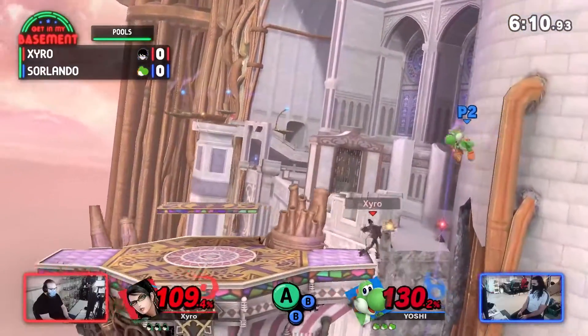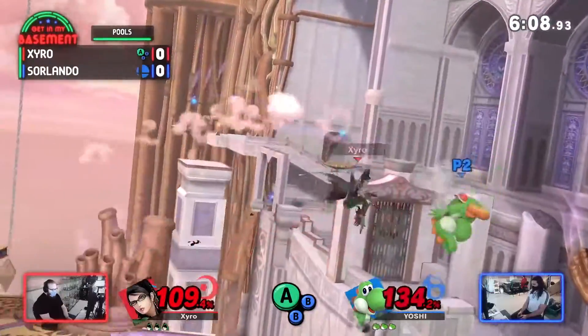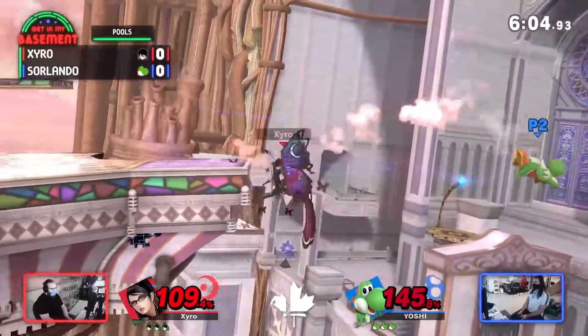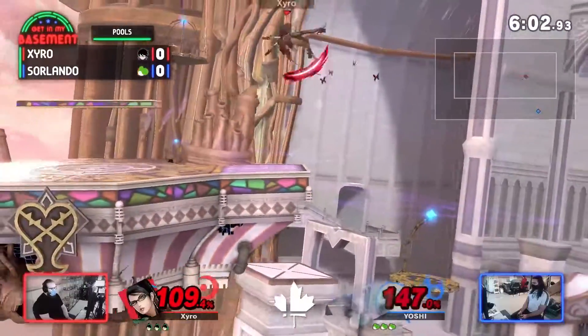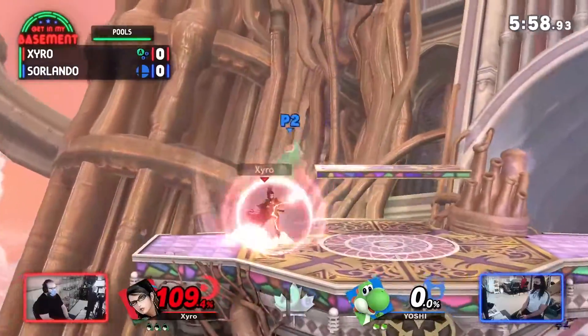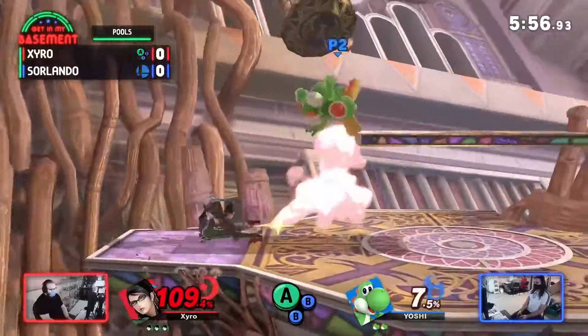Good combo there from Zyro. Sorlando opted for an air dodge pretty high up, letting Zyro get a nice punish. Not sure if there's a jump available on this Yoshi — it's stock one. Sorlando putting up a good amount on Zyro at 109%.